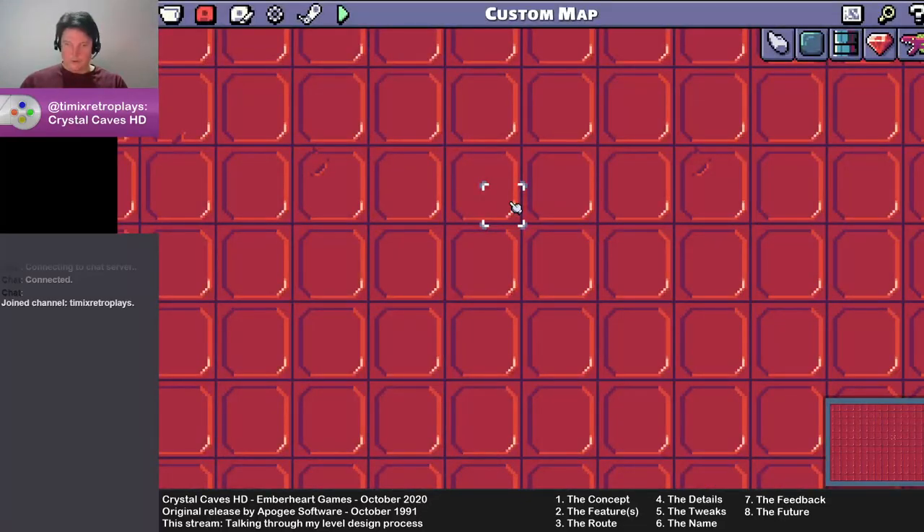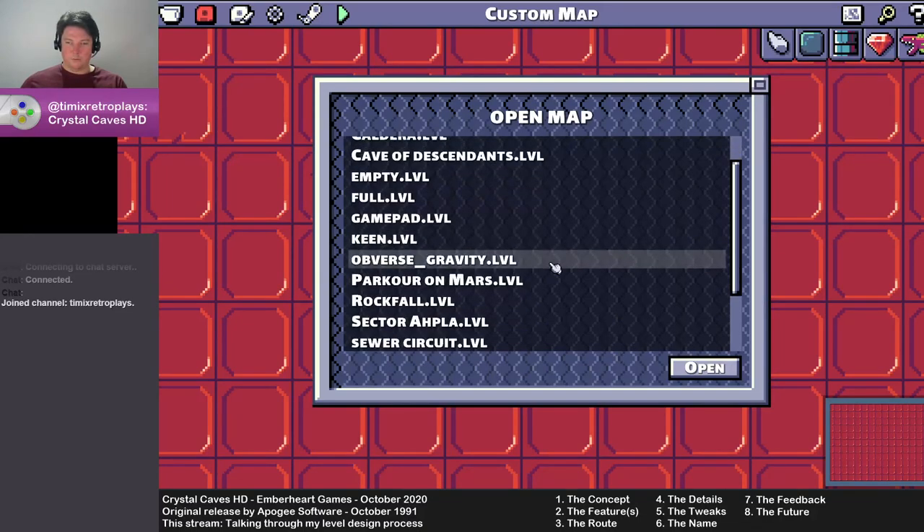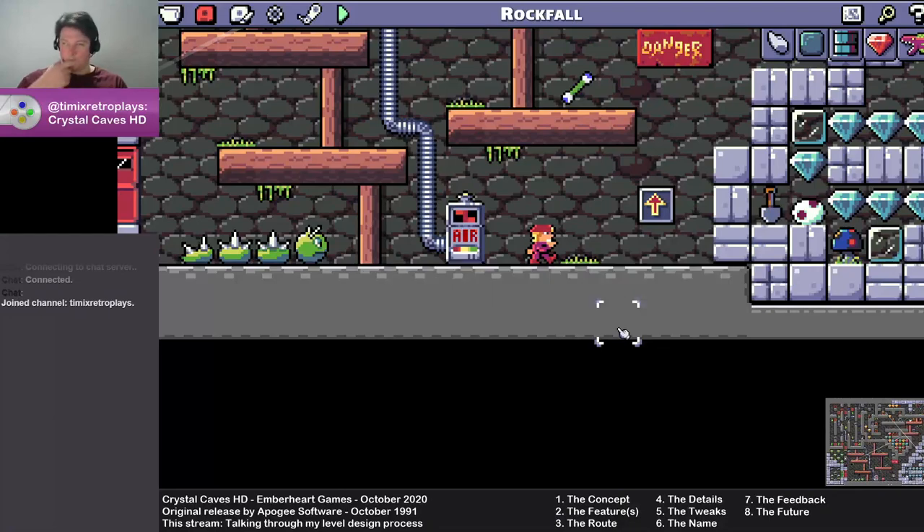Let's jump in and take a look at some of the levels that I've created to walk through this process. Rockfall is probably the best one to look at for the start here. This is actually the first level that I created entirely from scratch — the first proof of concept of this process.